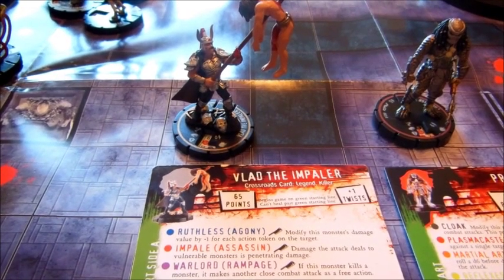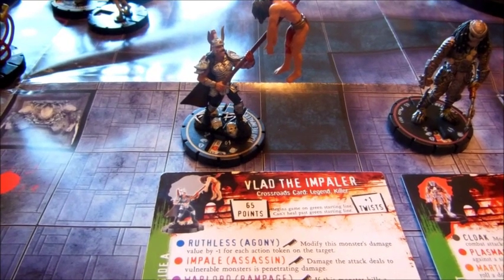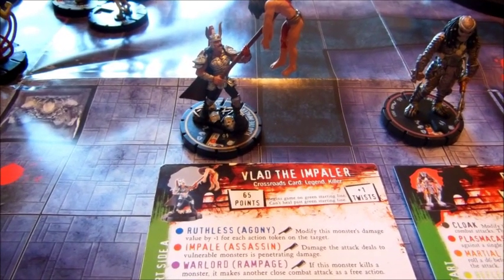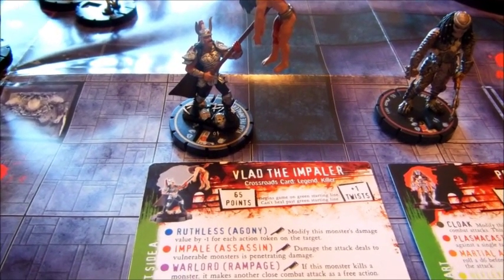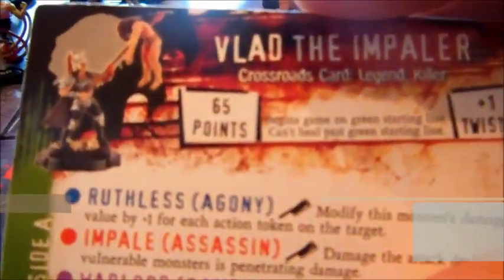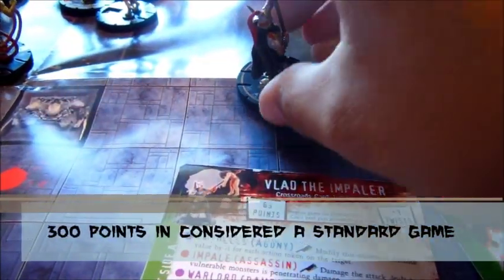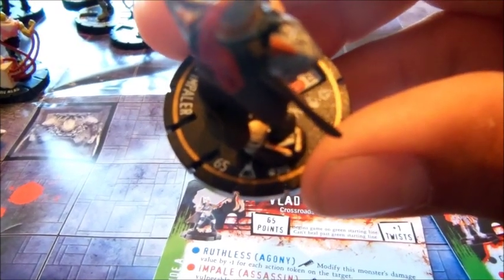To start the game, each player decides on a certain point value and you build around that. Let's say you have a point value of 300 points. Each character on their card and on their base tells you how many points they are worth. Gather your characters together, add up the point values, and it must be 300 or less.